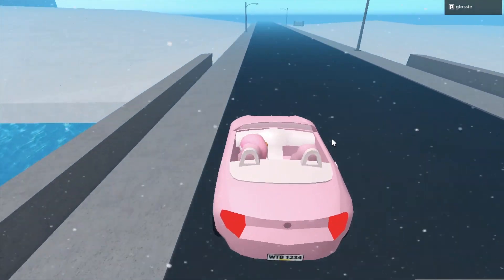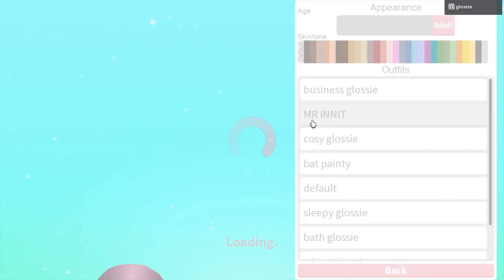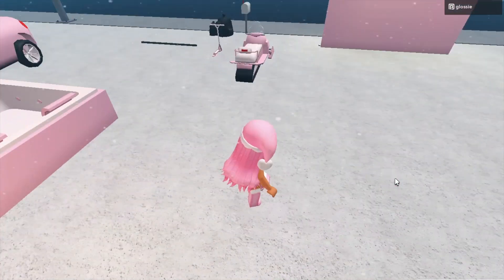For elf number 6, you actually need to transform into a kid. So I'm going to go back to my plot and quickly do that. Just go to a wardrobe, click customise character, and set it down to kids. Then grab a holiday cookie — I've already got the elf so I'm not going to get one.